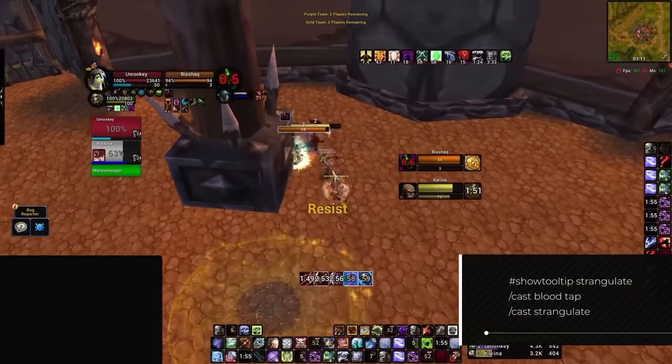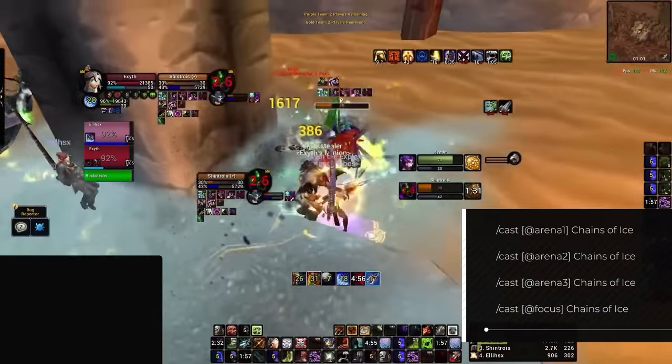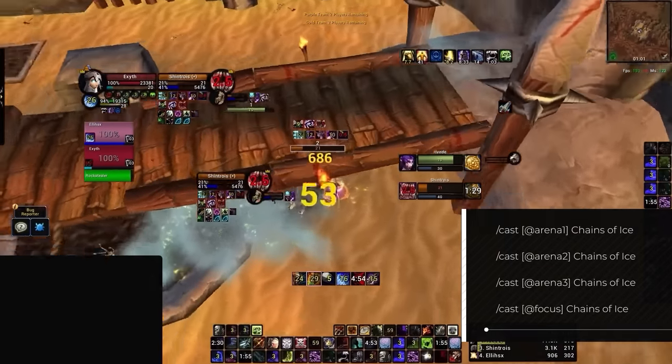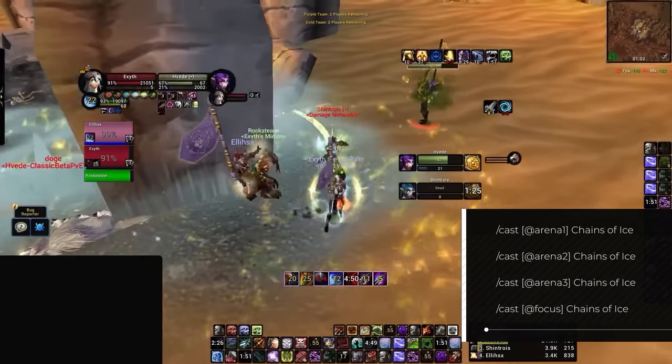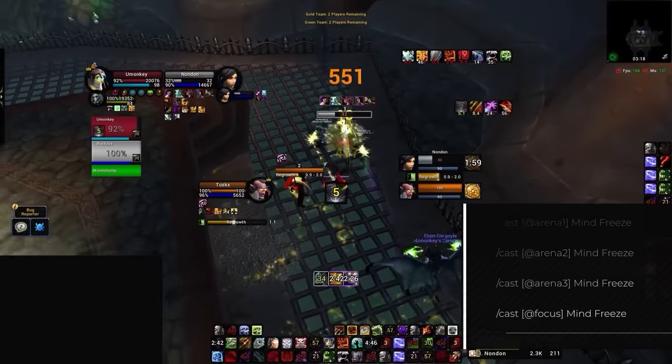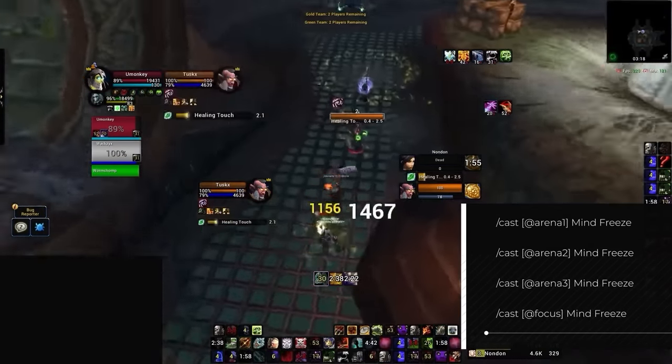You'll also want Arena1, Arena2, Arena3, and Focus Chains of Ice macros — these are 4 separate macros that allow you to cast Chains of Ice on anyone in the arena without needing to target them. The exact same thing should be done for Mind Freeze, so you'll be able to interrupt anyone seamlessly with Arena1/2/3 and Focus Mind Freeze macros.